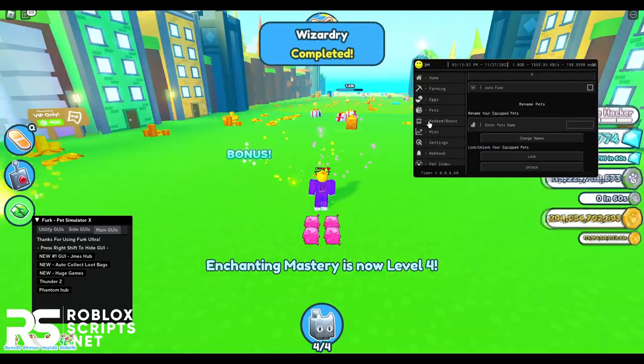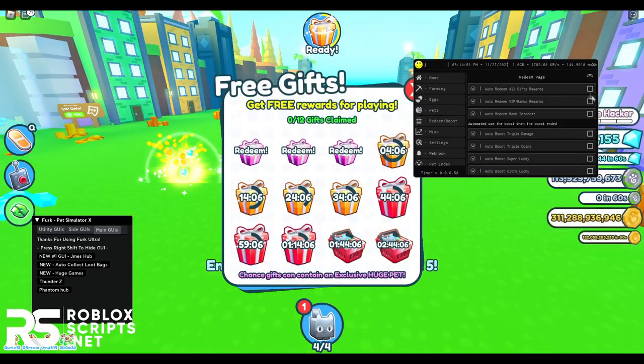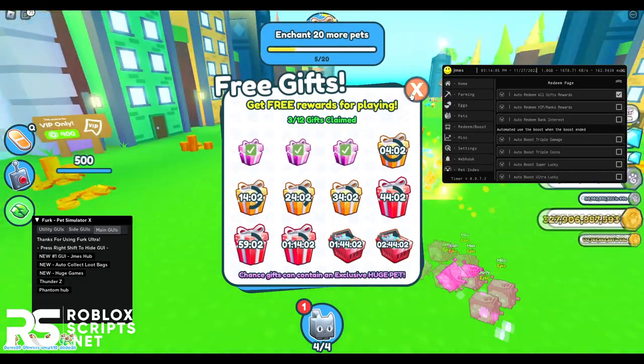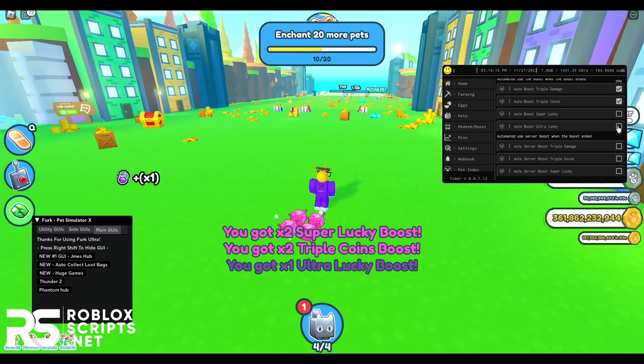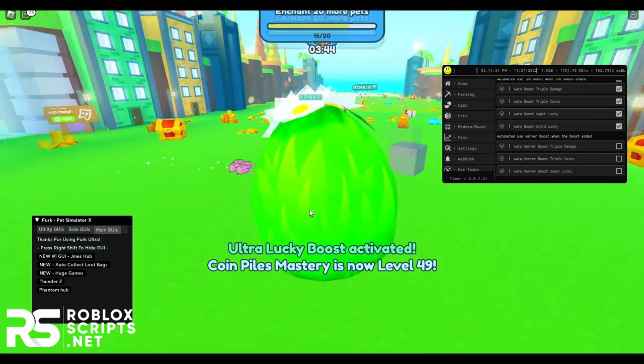Next you have the Redeem/Boost tab, where you can redeem all of your gifts at once. As you can see I have so many gifts — once I enable this it redeems all of them. You can also auto-redeem VIP and rank rewards, auto-redeem banking threats, and then auto-boost triple damage, triple coins, auto super lucky, and auto ultra lucky — this will enable all your boosts and make you really OP.